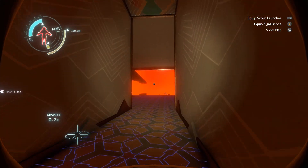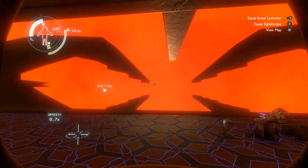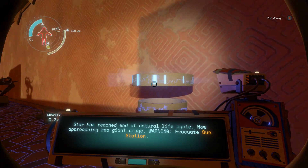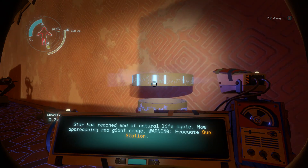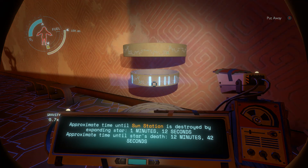Oh shit, that's the Sun right in front of me there. This reminds me of Sunshine, the movie — if you've seen it. Star has reached end of natural life cycle, now approaching red giant stage. Warning — evacuate Sun Station. Nah, I'm a badass. Approximate time until Sun Station is destroyed by expanding star: 1 minute 12 seconds.